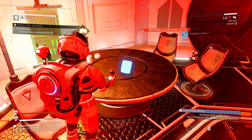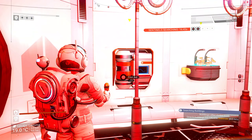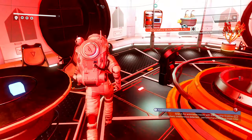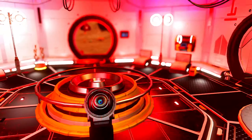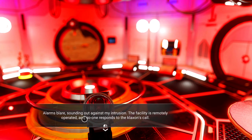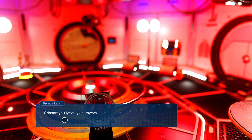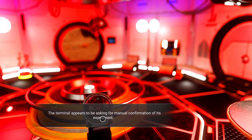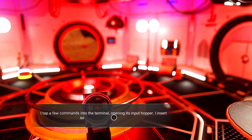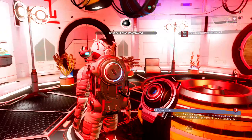We can replenish the first aid — don't need it. Nanites over here. Let's see if I can guess this. It's the Pronga labs. Alarms blare, sounding out against my intrusion — the facility is remotely operated and no one responds to the klaxon's call. The terminal indicates the facility was undertaking a specialized piece of research. The terminal appears to be asking for manual confirmation of this experiment — continue and insert carbon. I insert some carbon, there's a pause, then a rumble — fire bulges from the hopper, smoke seeps from the terminal keyboard. I have failed.